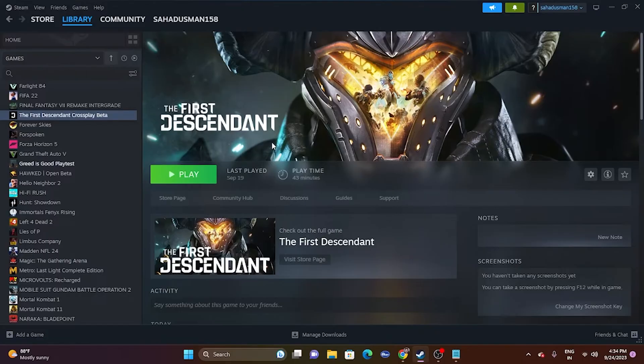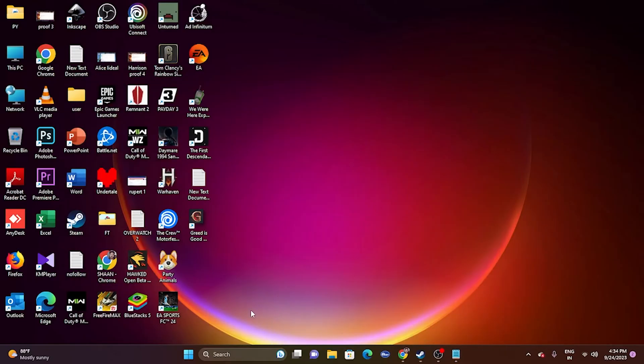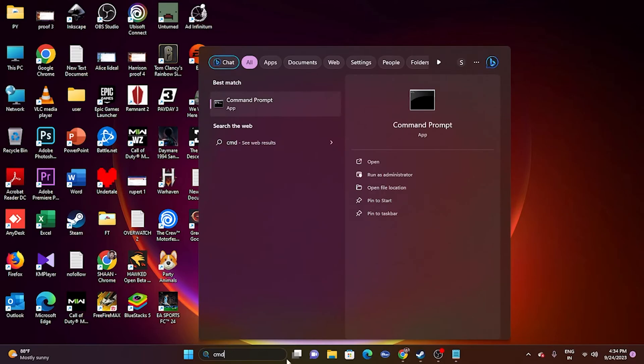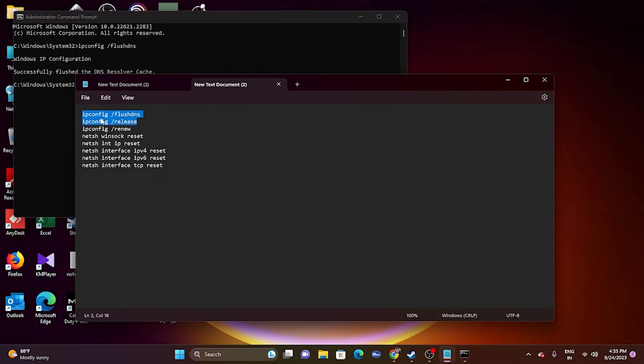Next, we need to run a few commands in the CMD. I'll provide these commands in the description. Search for CMD, click Run as Administrator, and click Yes. First, paste and run: ipconfig /flushdns. Once done, move to the next command: ipconfig /release — paste it and press Enter.